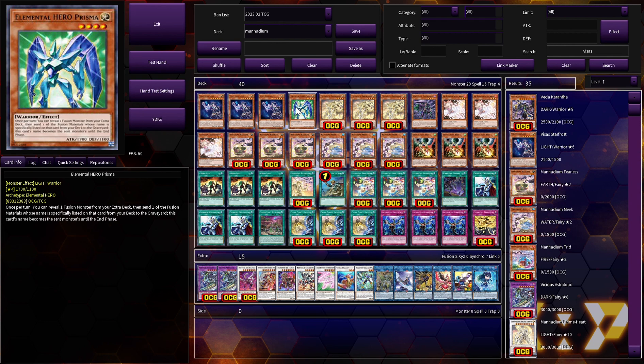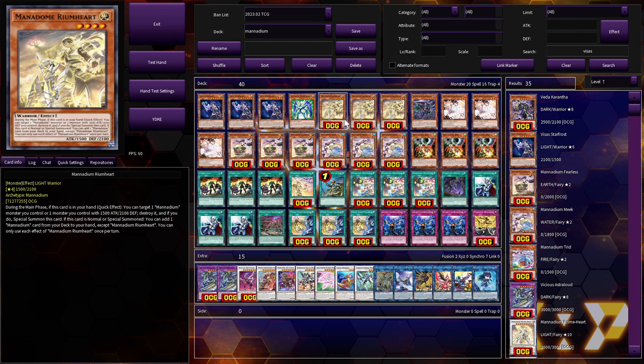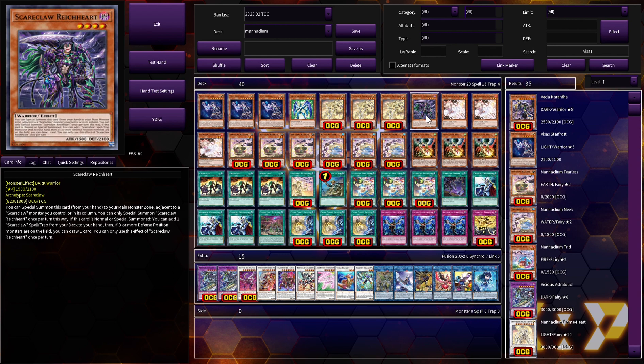Prisma is just an extra guy to get out and do things. We're on three copies of Monadium Rum Heart — it's fantastic. Quick effect: you can pop a Monadium card you control or a monster of 1500 attack and 2100 defense, then special summon it from your hand. When it's no longer special summoned, you get to add a Monadium card from your deck to hand, except itself. Both effects are hard once per turn. Right Card can special summon itself to the main monster zone adjacent to a Scareclaw monster or in its column.